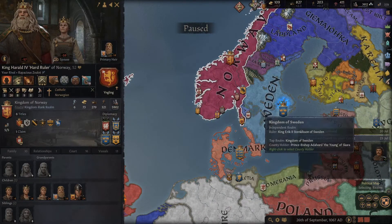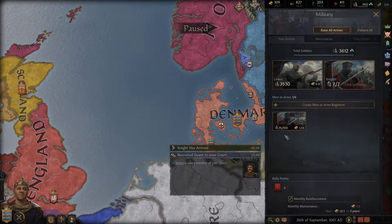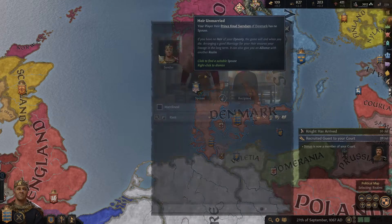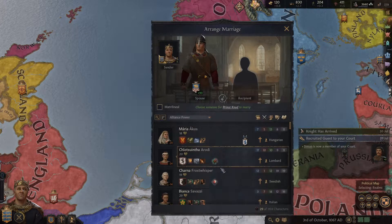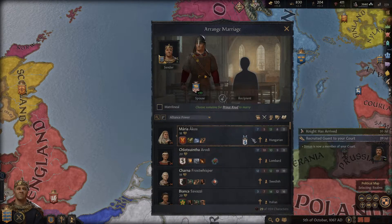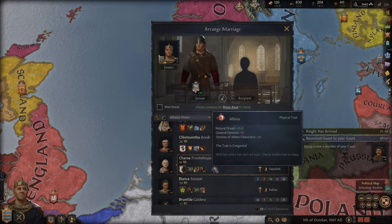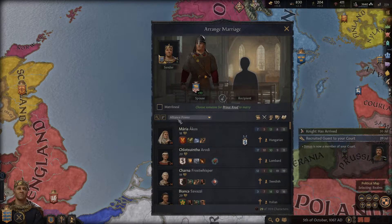How's this war going? How's the troop count? I'm going to wait a little bit to create another man-at-arms. She's pretty — an albino.